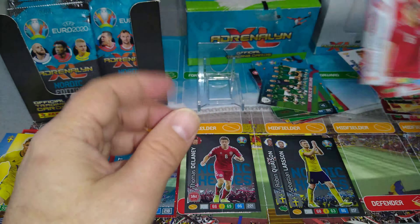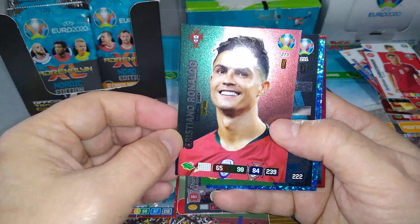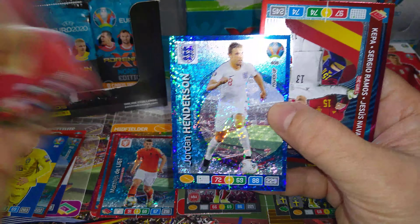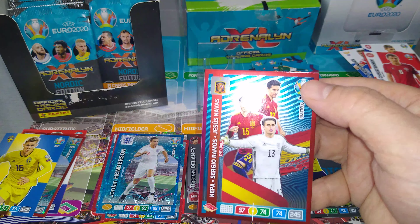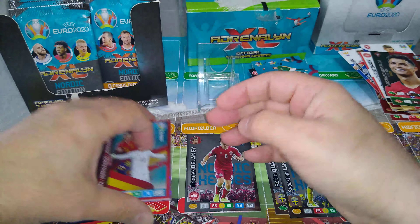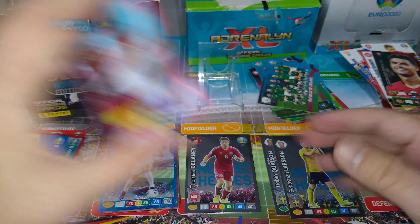Chalunoglu. All red — tons of red everywhere, not complaining. Cristiano Ronaldo captain. Chiellini fans favourite. Jordan Henderson, power-up key player. And another wall — we just got a wall for Spain. Is that the second wall we've pulled? Yes, and it's a double unfortunately.